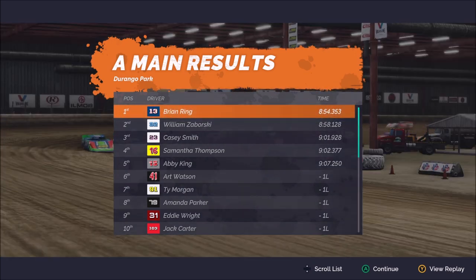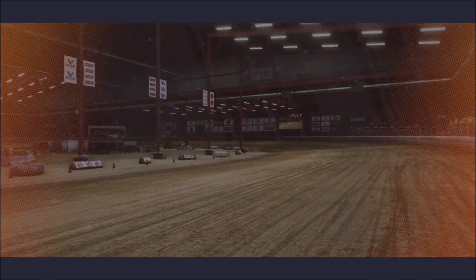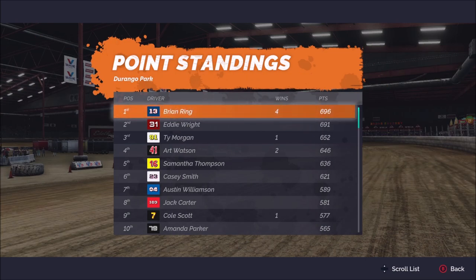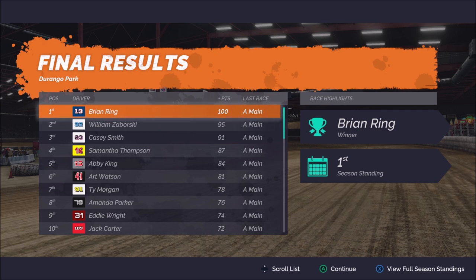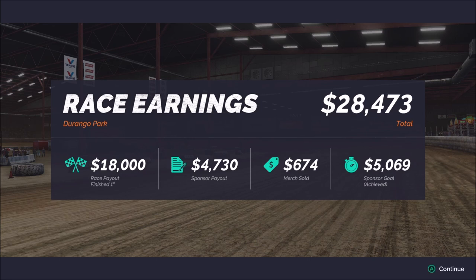That'll do it for today's race. Only five cars on the lead lap — that still boggles my mind. The victory is certainly going to help us in the overall point standings, and just as I say that, we move into the lead. Our victory gives us 696 points and we now have a five-point lead over Eddie Wright, who finished ninth. That definitely helped our cause because he was somewhere around 20 points ahead of us. We are now in the lead in the points — that is hard to believe given how the season has felt so far. We'll bring home the entire $18,000 race purse plus our sponsor and merch payouts — $28,473. That's going to do it for today. Thank you guys so much for joining me, and stick around for more SRX.